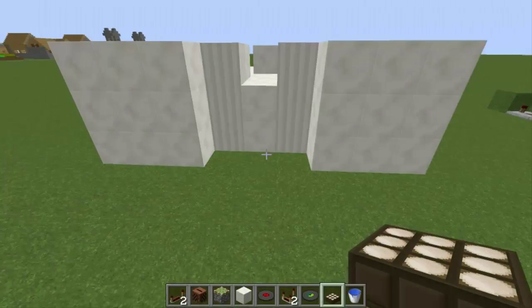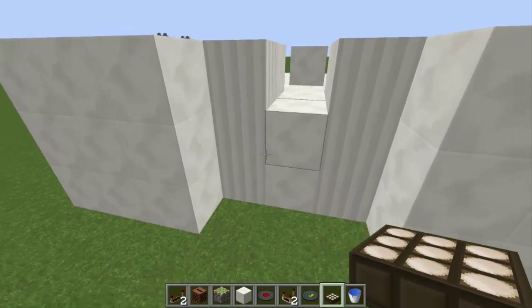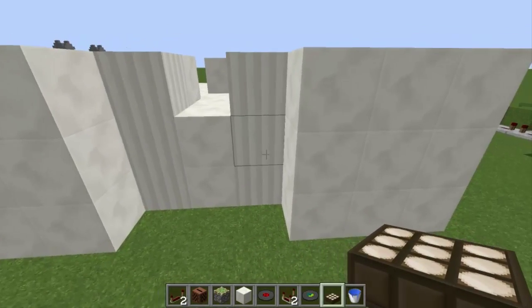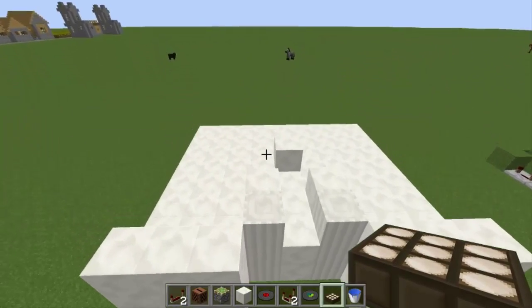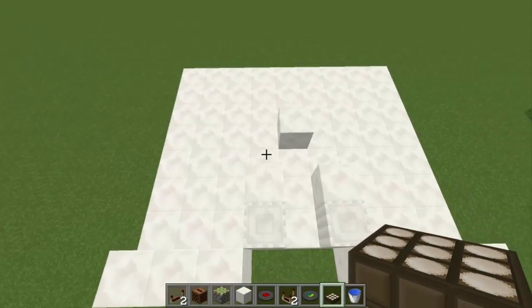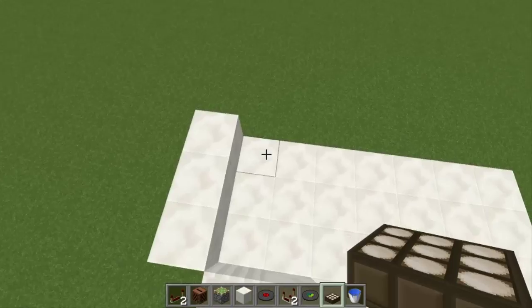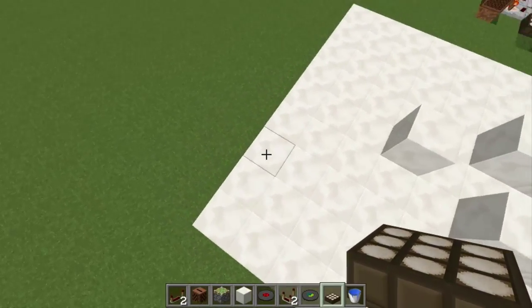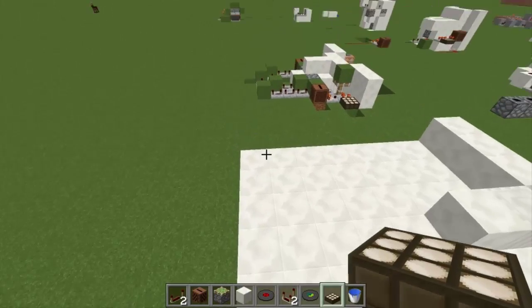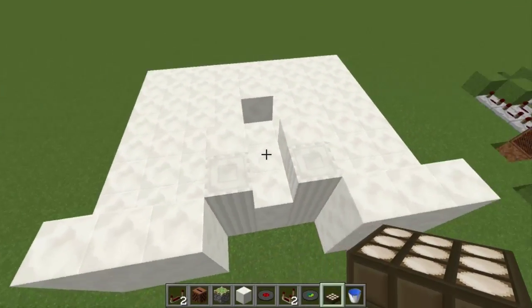Now for the front of it, you're going to want to build something like this. So do a 3x3 here, indent it by one, do another 3x3, and then come back out and do another 3x3 like this. And then above it — we're not actually going to be using all this area, I just mapped out the length. So count with me after the wall: it's 1, 2, 3, 4, 5, 6, 7, and then 1, 2, 3, 4, 5, 6, 7, 8, 9 — so 7 back, and then the entire width of the wall.